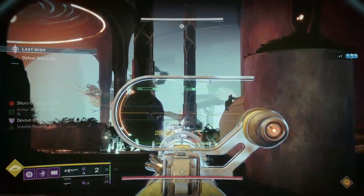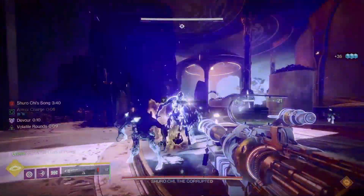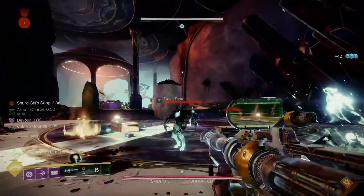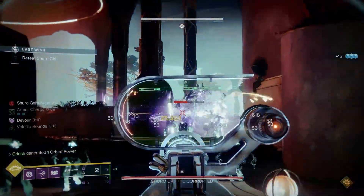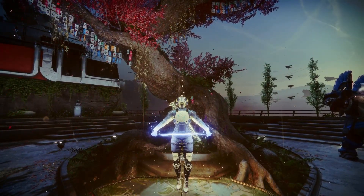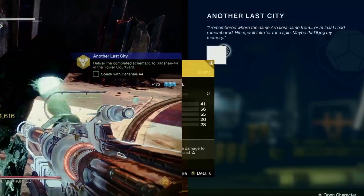The final step of the quest requires you to get 150 linear fusion rifle kills, with guardians granting increased progress. The Shuro Chi checkpoint is how I completed this step. If you're unaware of what this is, it's a raid encounter checkpoint that you can pretty much teleport to, allowing you to farm out waves of adds with infinite ammo due to the raid banners. If you don't know how to get to the Shuro Chi checkpoint, there will be a video linked in my description to help you get there. Then simply farm out a couple of wipes and Arbalest will be all yours.